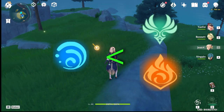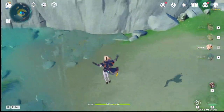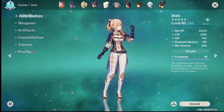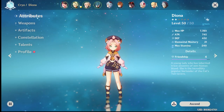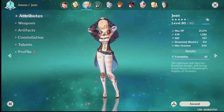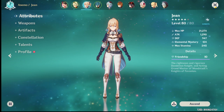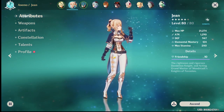If you have these characters, you most likely need to use them for Floor 11. The four characters that can cleanse are: Xinyan, Diona, Bennett, and Jean. By the way, if any of you got Jean accidentally, you might want to build her because she's very powerful.